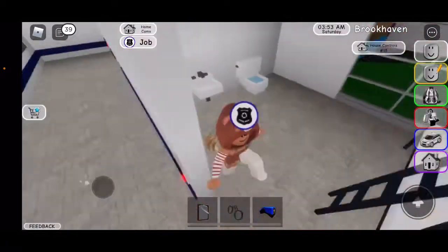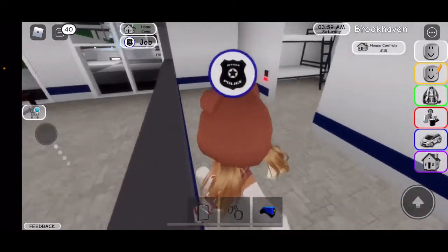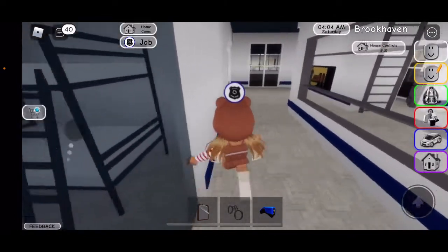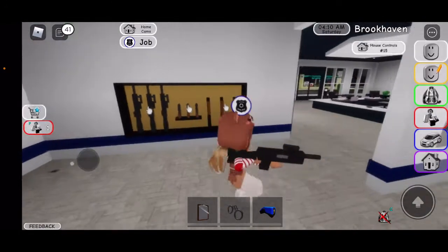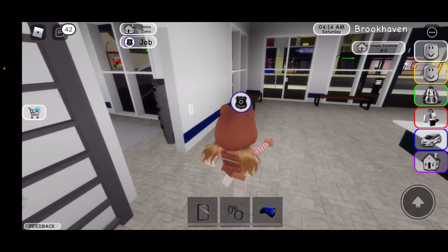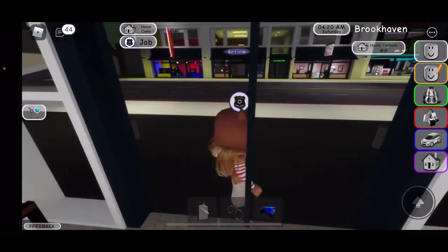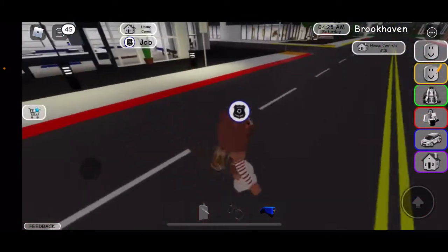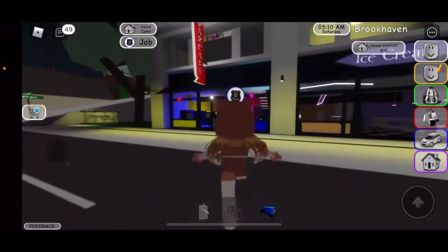There are some doors and — oh, a taser! Yes, we need a taser. There's a toilet and I'm guessing these would be the cells — yes, it is. Pretty much that's the place. How do I take it off? Either way, that was the police station — pretty nice.